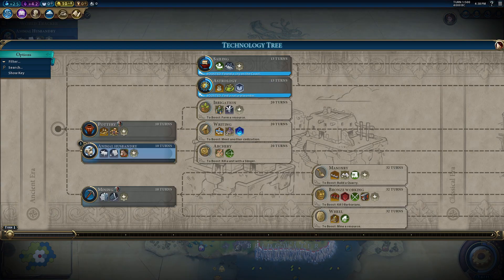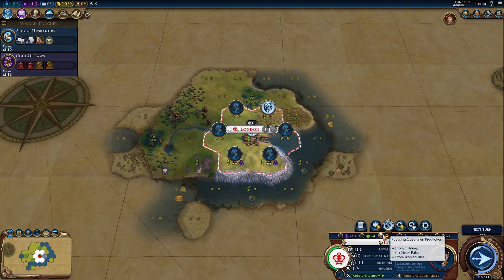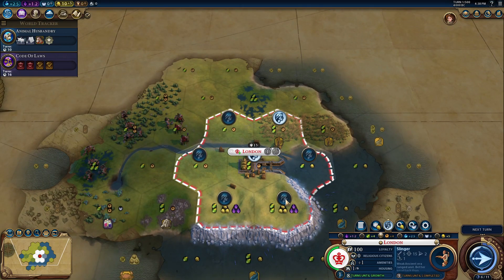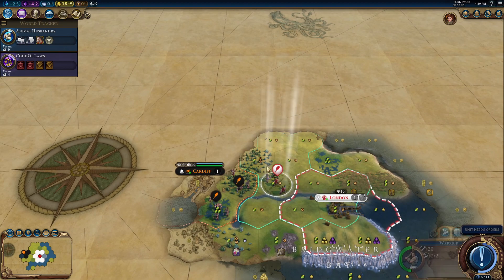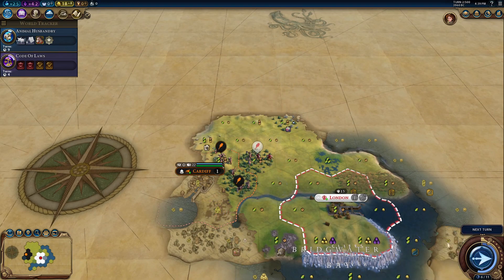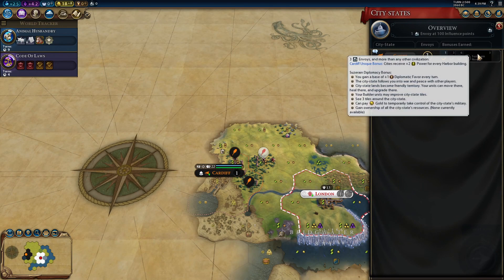So I'm going to explore the north. We're going to go Animal Husbandry first — I always do that. We're going to build a slinger — I also always do that. And I'm going to take maybe a little bit longer than nine turns because I want the gold and I want the culture. We got Cardiff immediately, so we will not have a lot of room on our island. We already didn't have a lot of room, but now with Cardiff here it's even less.